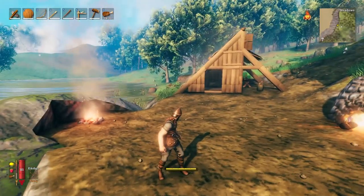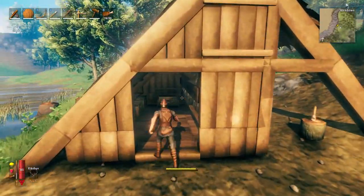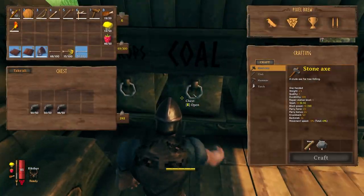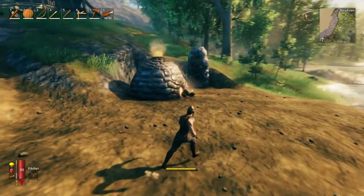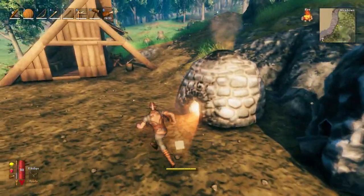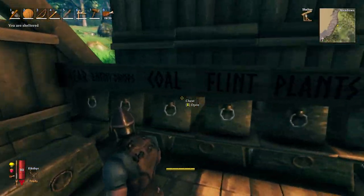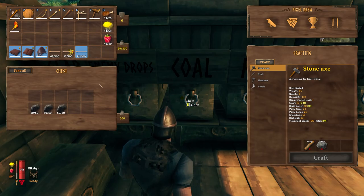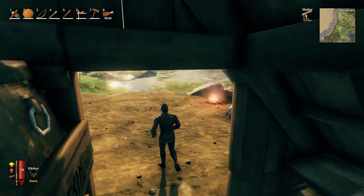We are back pretty much right where we left off, but I have been getting some charcoal made — or coal, I guess is what it's called. We have quite a bit of coal now, about three stacks of 50, especially with these. This is all filled up, ready to go, and that's what we're addressing today. We have 150 coal, and that's going to go away very quickly.